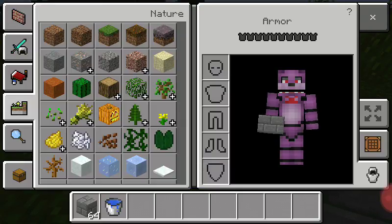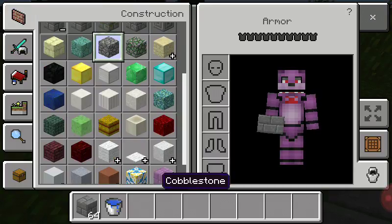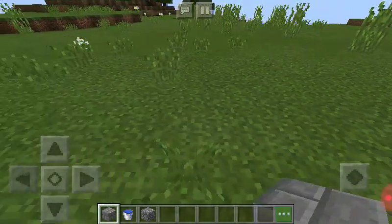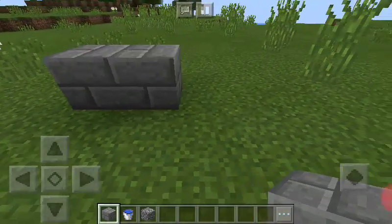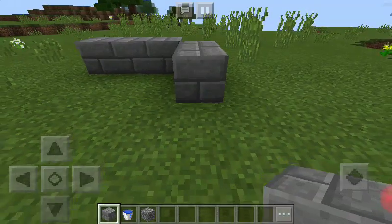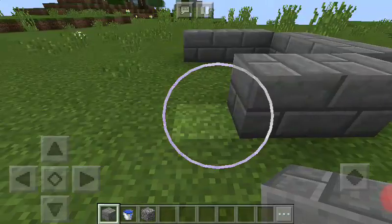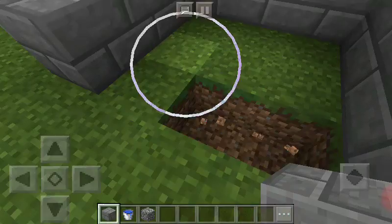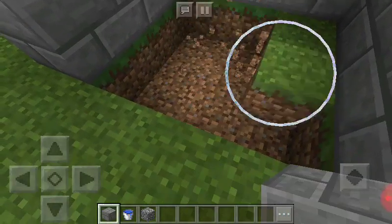And then the pathway will be just bricks. So here we go. First one's about one, two, three. One, two, three. One, two, three. And before you do this one, break out all this.